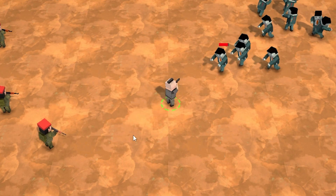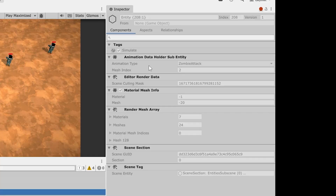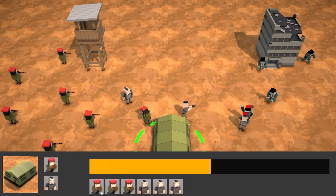On top of that we're also going to learn how to create a brand new unit type, the Scout — this one moves quite a bit faster. And in all these lectures we also learn quite a bit more of DOTS stuff. For the barracks to work we need to learn all about dynamic buffers, which is how we can store a list inside an ECS component.